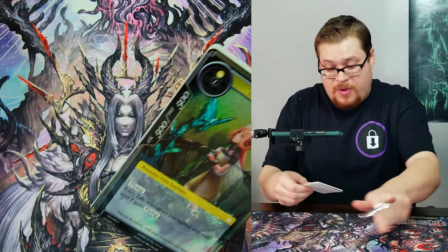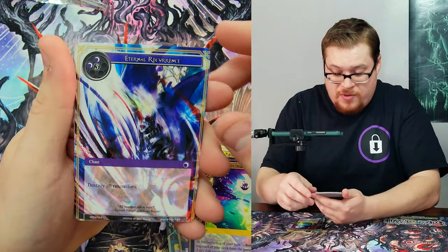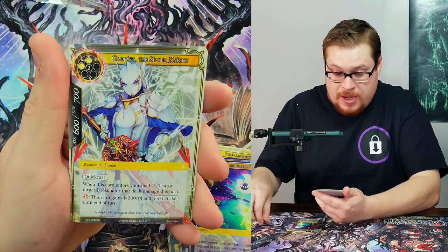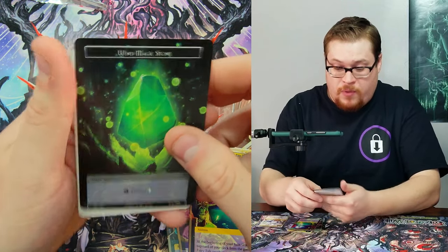Treasure box — we keep getting the same few uncommons. Eternal Recurrence. We got Glorious the Silver Knight as our super rare and a foil Wind Magic Stone.